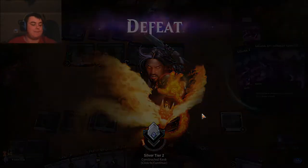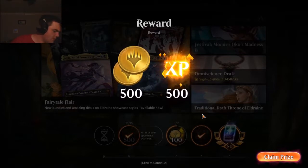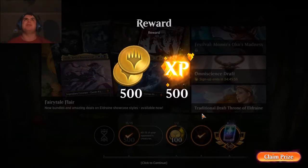I'm going to put that on notice — let me get my pen and paper. He had Liliana, an Elemental package, Command the Dread Horde, Tamiyo — that was an interesting deck. That was wow. Was not expecting that — that's for sure.